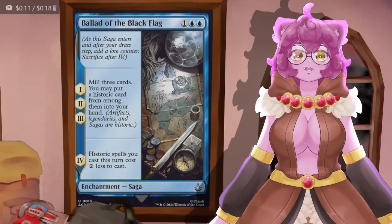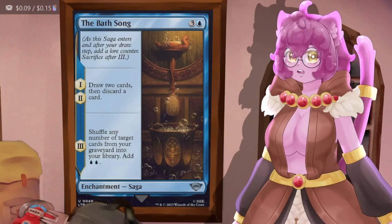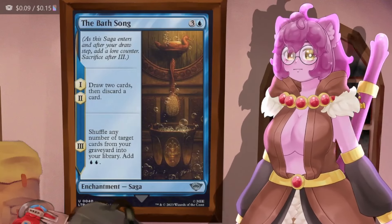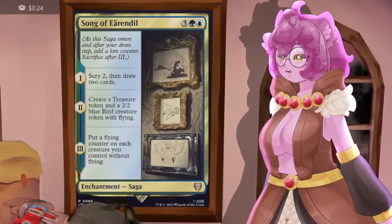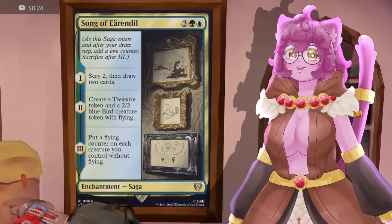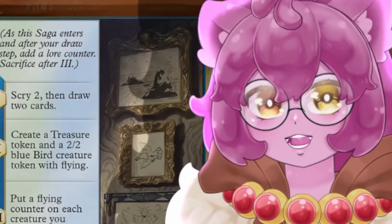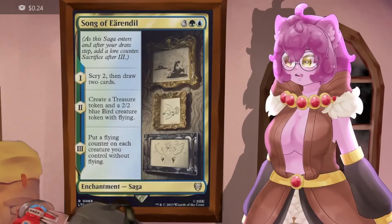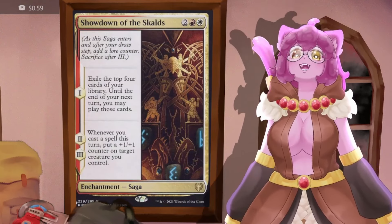Bath Song draws two cards and discards a card for levels one and two, and at level three shuffles any number of cards from our graveyard into our library and adds blue mana — keeping us alive even if we've milled a ton of cards from Ballad of the Black Flag. Song of Erindil scries two, draws two cards, creates a Treasure token and a 2/2 bird, and then puts a flying counter on each creature we control without flying. If we've animated a bunch of sagas into 4/4s, this just turns them all into flyers, winning the game outright.